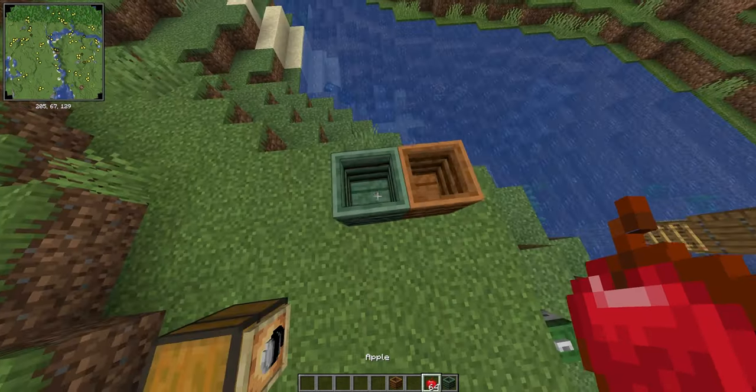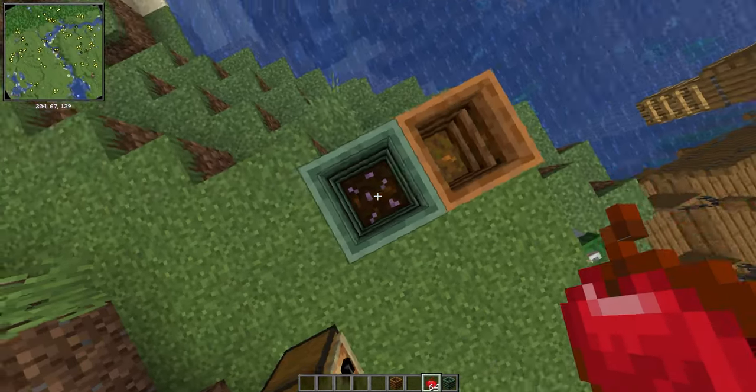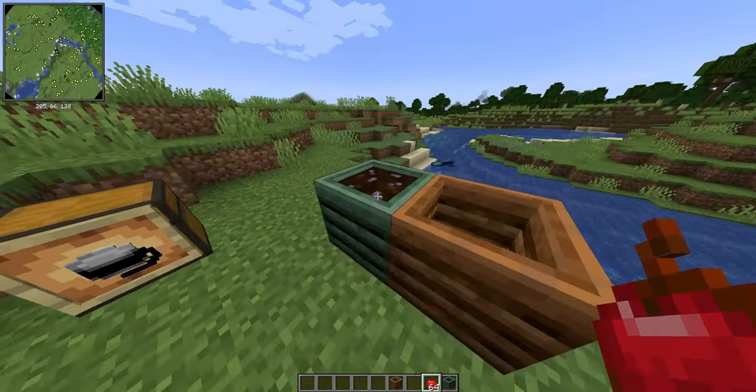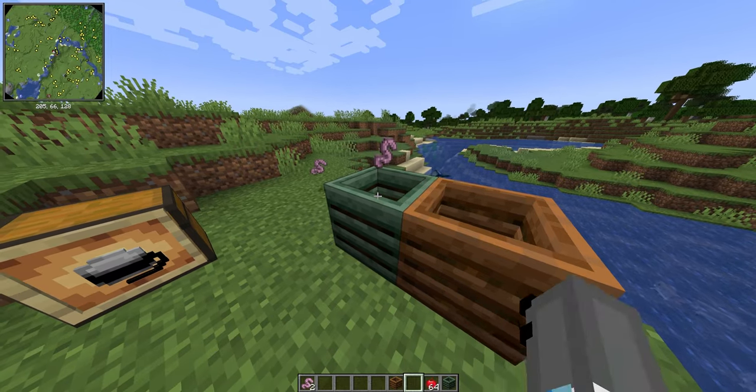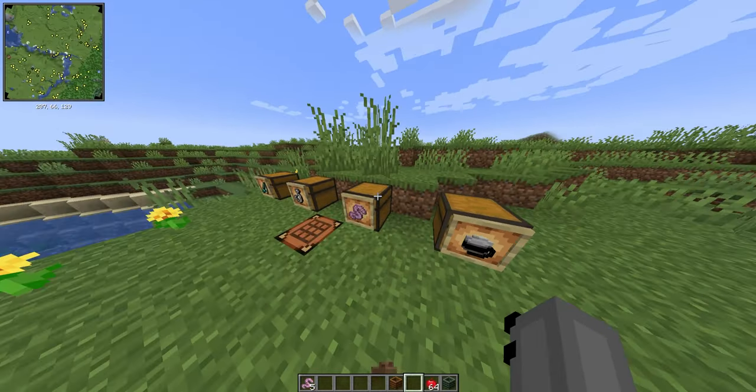Yeah, it's just a retextured composter, works in the exact same way. As you can see, this composter has those pink things in — that's your worms. You just fill it up to the brim and boom, you get yourself some worms. Really handy, really neat.